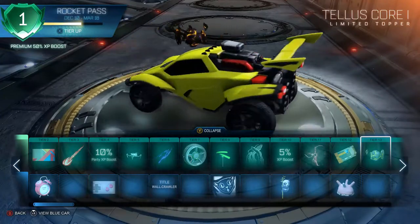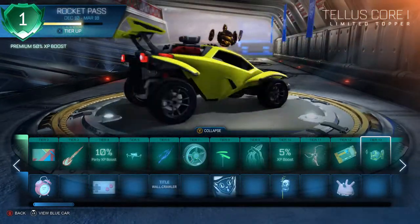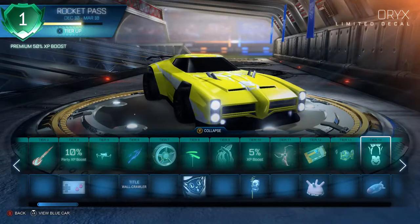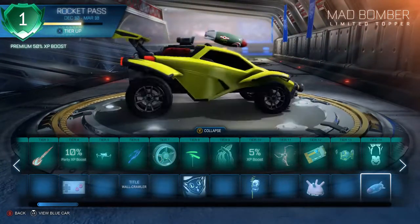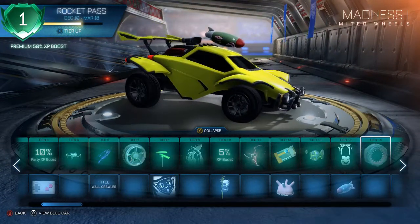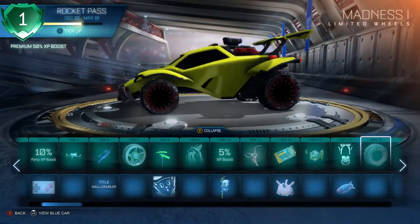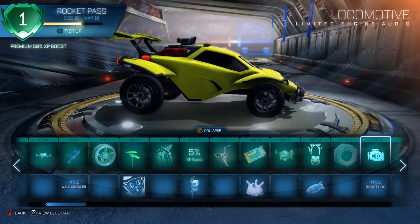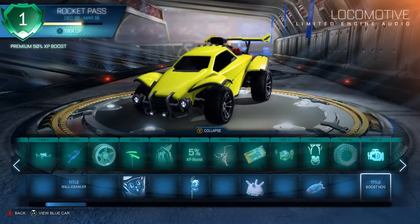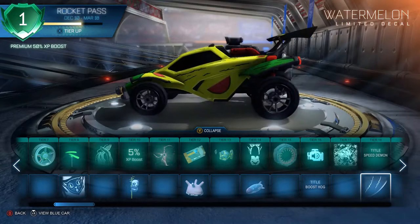Then Hellas Core One — damn, this looks actually sick. I like the toppers a lot more in this Rocket Pass compared to the last one — I didn't really like the Jolt Bangles and stuff. Then we got the Mad Bomber topper, which is pretty nice. Then the Madness rims — they're really dark, but they're actually moving, like some alien kind of stuff.